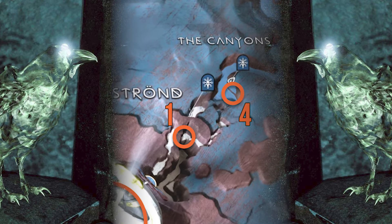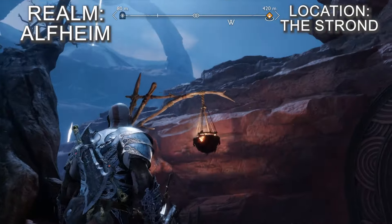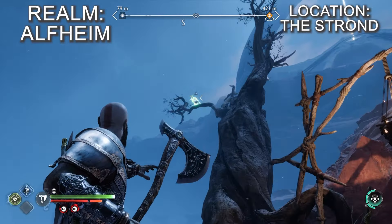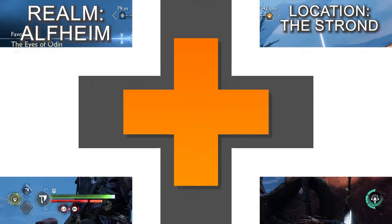Assuming you're doing the Grower's Secret quest, you'll reach a quiet point where Tyr will mention Freya and you'll need to walk across a rock bridge and jump a small gap. There's a large withered tree to the left of the bridge and you'll easily notice the raven sitting on one of the branches.